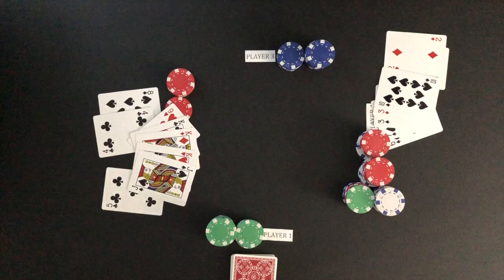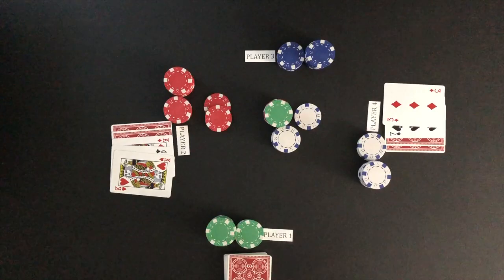The cards are shuffled and the next hand begins with each player making an ante. In baseball poker, there is a betting structure to follow. There is a low bet and a high bet. The high bet is double the low bet. In the example, the bets were two chips and four chips.